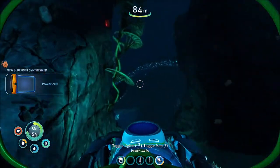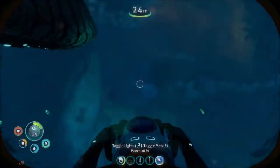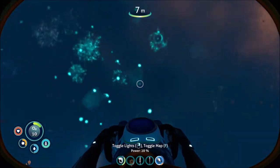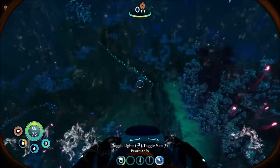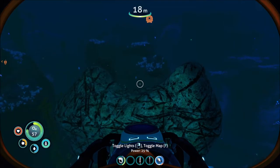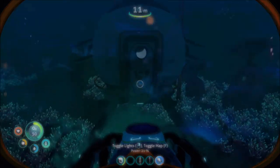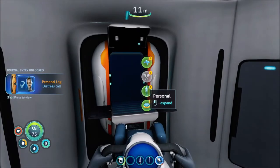You have power cell — good. I'm not very comfortable with going very far in here. We found this place. I'm going to get a compass and craft our rebreather and our mobile vehicle bay. Once we get back, we'll look for the last sea truck blueprint. Alright, so we're back. Let's check — we got some new recipes.